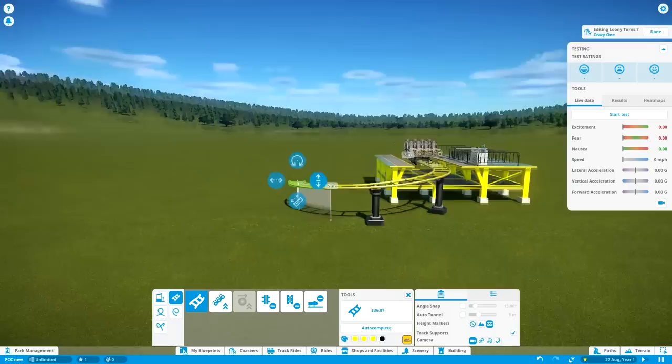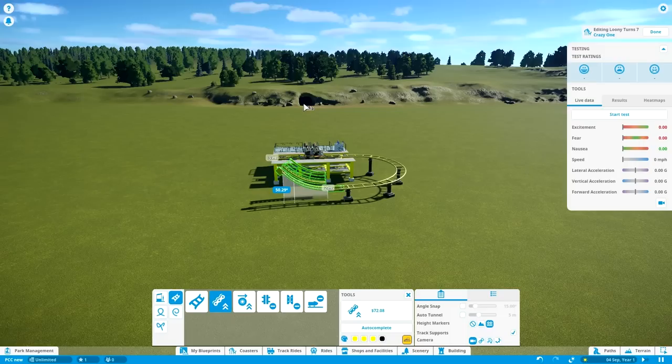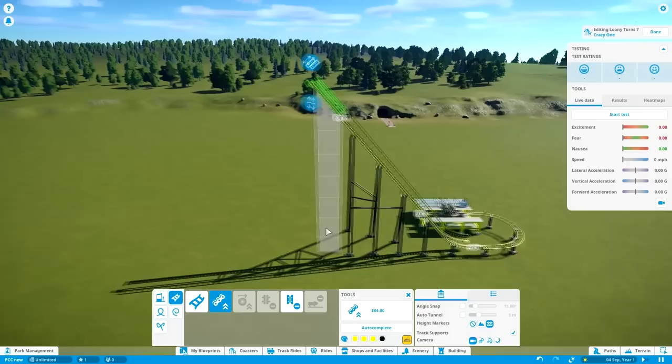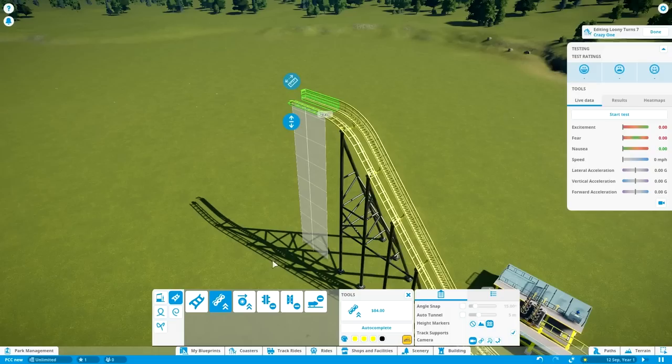Now it's time to make the lift hill. Since these things are so small, they usually also have a very steep lift hill. While I don't have an exact number on this, somewhere around 50 degrees seems just about right in terms of the size and realism of these coasters. So that's usually what I go for. We want to build this thing up to a height of about 30 meters — that's about 100 feet — though it can be a little larger or smaller depending on the version you want.